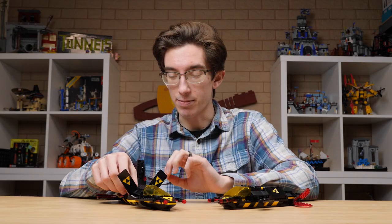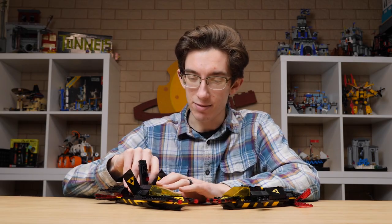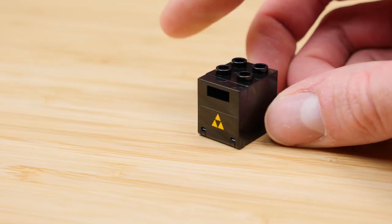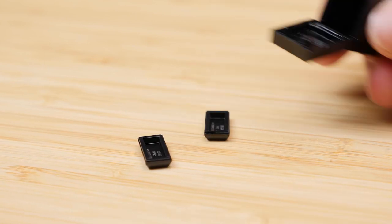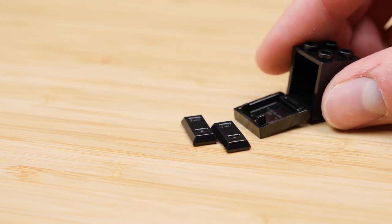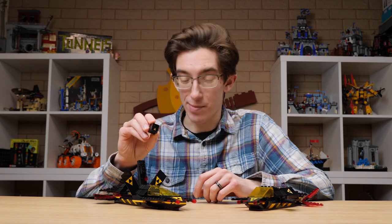Also in the cargo compartment, as I mentioned briefly earlier, is another little bonus that we don't get in the original model. It's a Blacktron box, and inside are two pure black ingots — some mysterious metal they're mining on an alien planet, I'm sure. It's a nice little touch, and I actually really like that we got a sticker on this one with the branding.